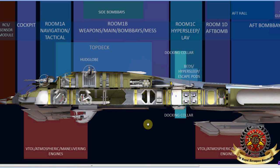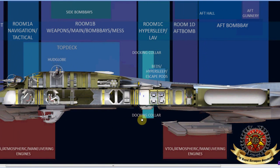Continuing toward the rear, you've got two floors — a top deck and a main deck. I like having a ship that has more than one deck. It looks like there might be a little elevator that brings you up to the top deck.